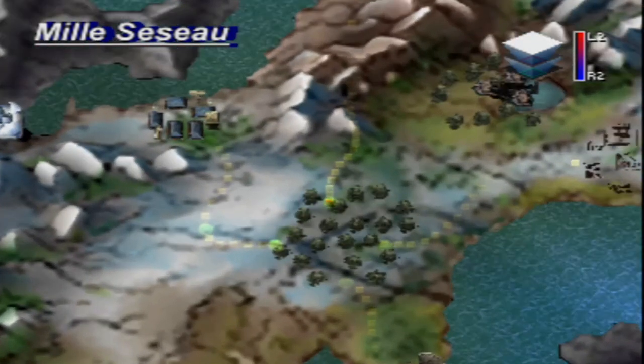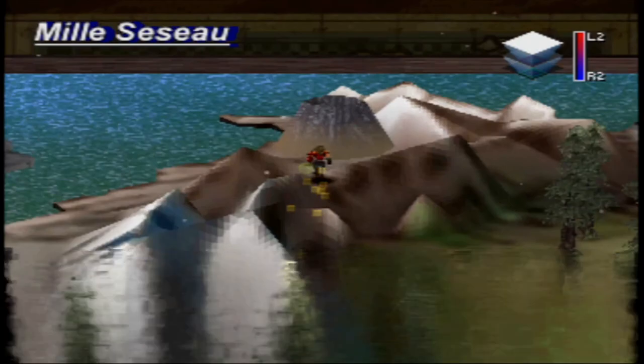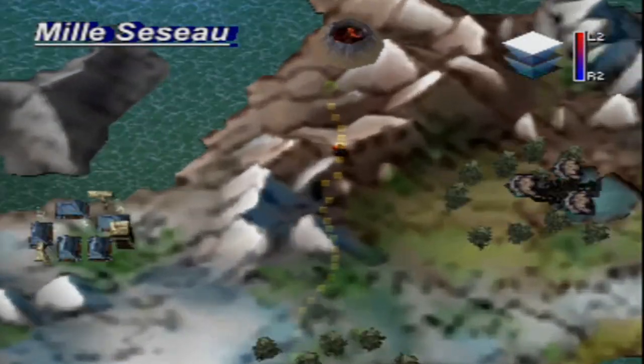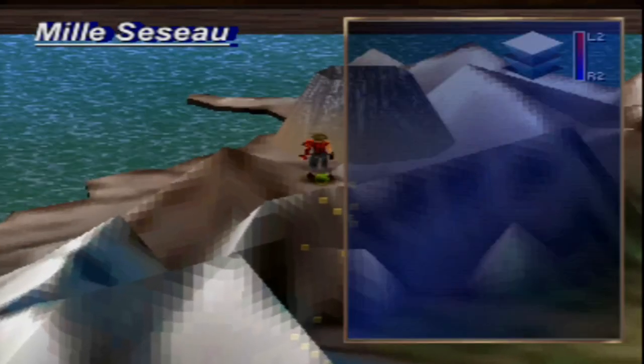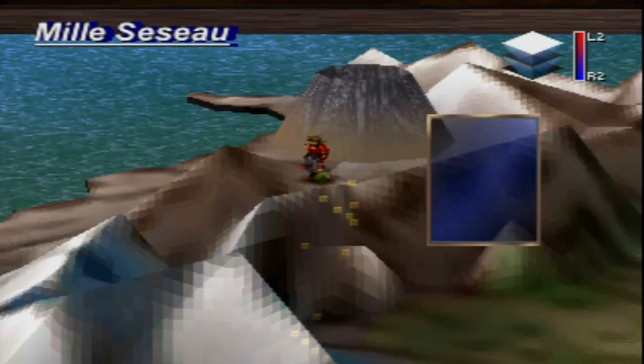This is the exit to the Mountain of Mortal Dragon, which means we've taken every exit out of Evergreen Forest now, finally. And before us right here lies a random encounter. Anyways, this big volcano is the Mountain of Mortal Dragon, which means — you guessed it — that is the end of today's episode.